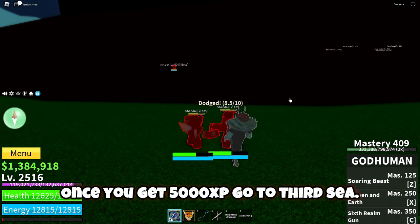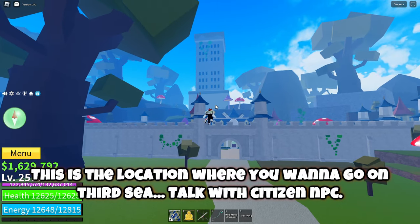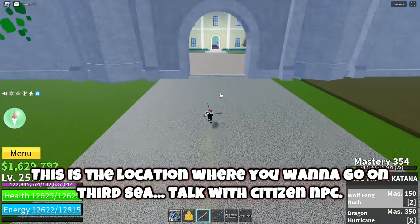Once you get 5000 XP, go to 3rd C. This is the location where you want to go on 3rd C. Talk with the citizen NPC.